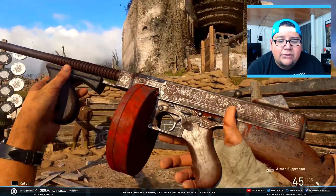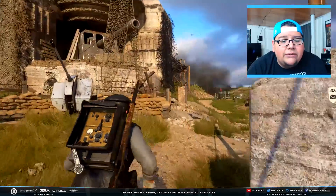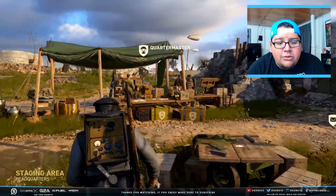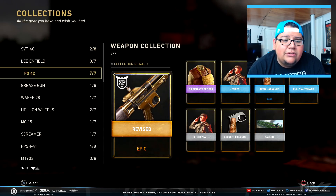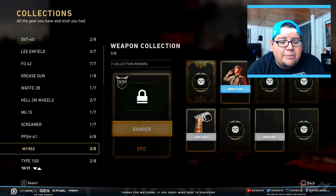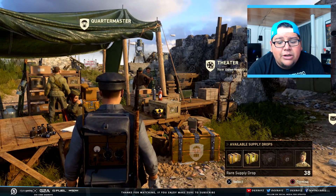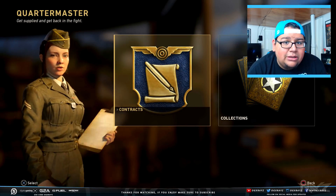It also gives you that boost of 10 extra XP as you're playing the game. With that said, I wanted to try this guy out in game just to see what it looks like. This is the easiest, cheapest thing you can do to get an epic weapon in Call of Duty: World War 2. The only other way would be to go to the Quartermaster, go to collections, and try to get some of those done — like I did get the FG42 collection done.